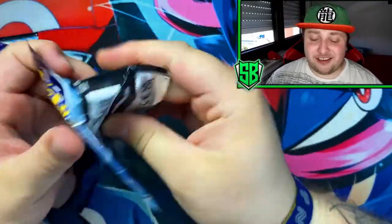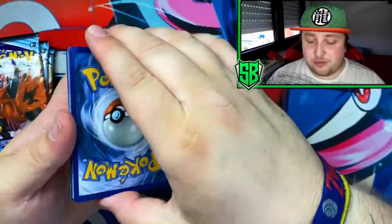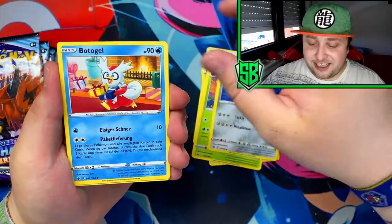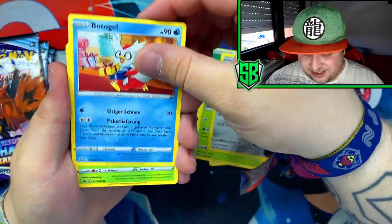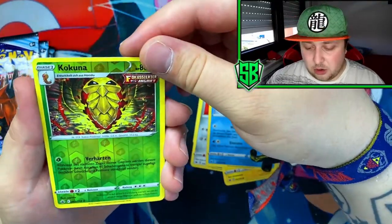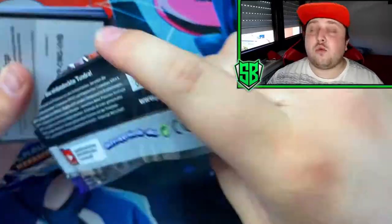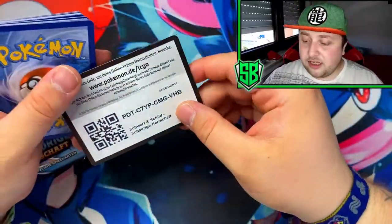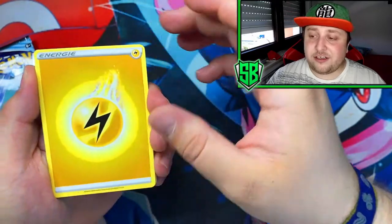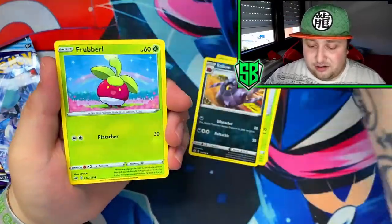First pack of Chilling Reign guys, here we go — smash the like button on this one. Here's the first code for you. So we got four cards from the pack. Got the Leaf Energy, got the Viking helmets — what the heck, look at that, that's an awesome card. Got Aggron, Lapras, and Malamar in our first pack, Rapid Strike. I hope for at least one big pull. Like when Battle Styles came out, my first ETB actually had the alternative art Tyranitar in it, so I'm hoping to get something crazy in my first Chilling Reign packs.